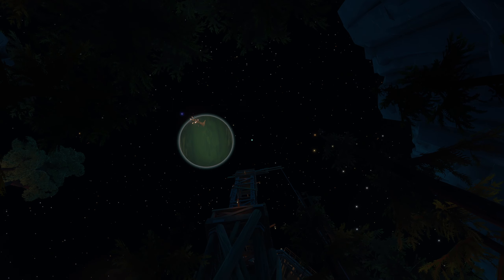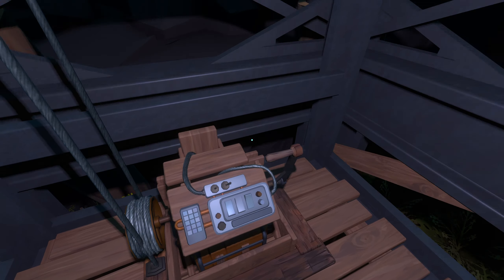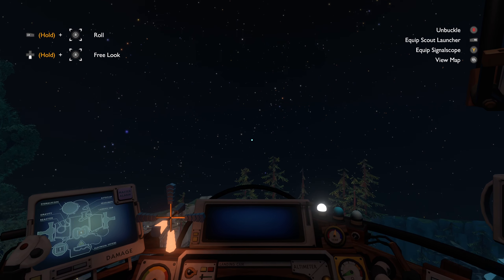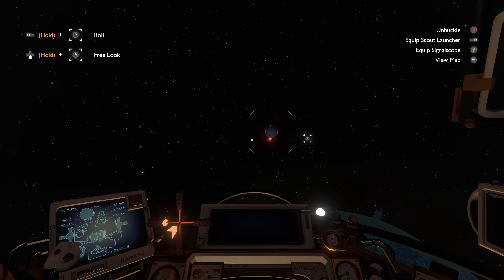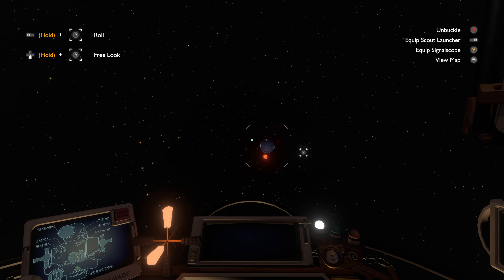Well hello gang, welcome back to Outer Wilds - last video of the session for me, it's 6:30 in the morning. Probably gonna die once or twice at Brittle Hollow. I don't think this is a valid strategy - I don't see how I'm supposed to launch myself up high enough to get onto the gravity road, and secondly I don't see how I'm supposed to slow myself down enough so that I don't splatter against it.